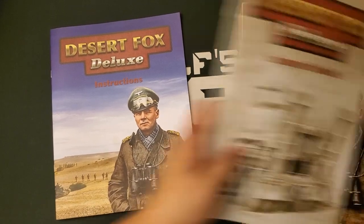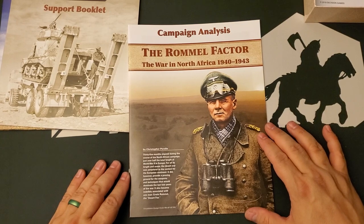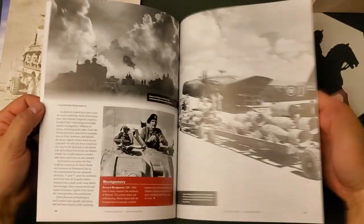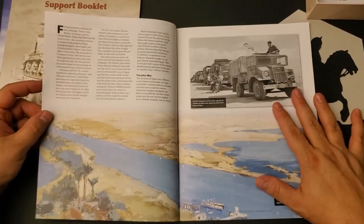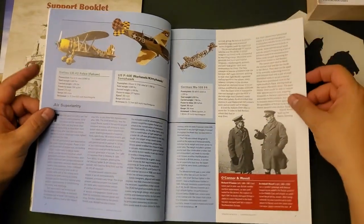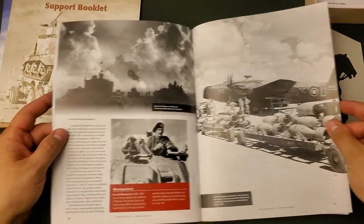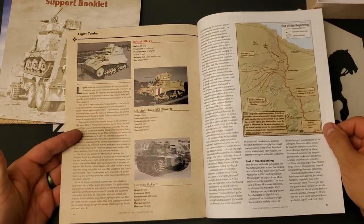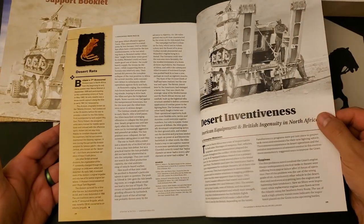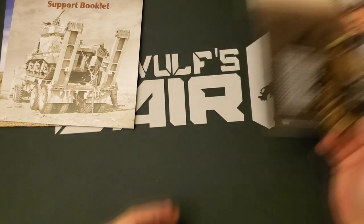We have three booklets. The first is a Campaign Analysis booklet: The Rommel Factor — War in North Africa, 1940 to 1943, by Chris Perello, who I think is also the designer. I really do like that Decision Games, at least in their boxed games, gives you this big full-color booklet containing historical background, details on the aircraft, information on Montgomery, details on the light tanks — very high production values on this 32-page historical booklet. Really nice package.